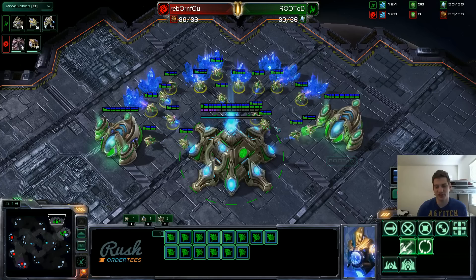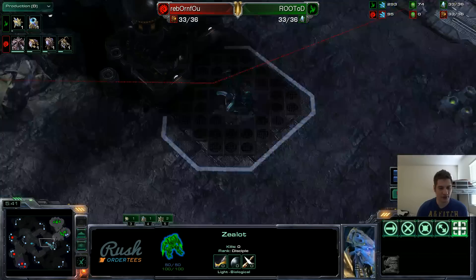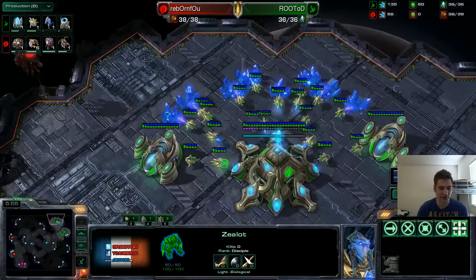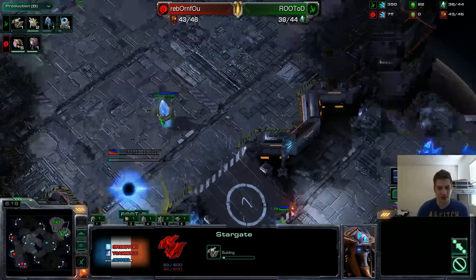As soon as the 16th probe is made, I rally my main Nexus to my natural expansion, so from now on all probes go there. My first Zealot is out — it will allow me to take control of the Xel'Naga Watchtowers, which is very important in this matchup throughout the game, because Protoss really likes scouting. We don't have overlords. If you send a probe out on the map, it will most likely die.